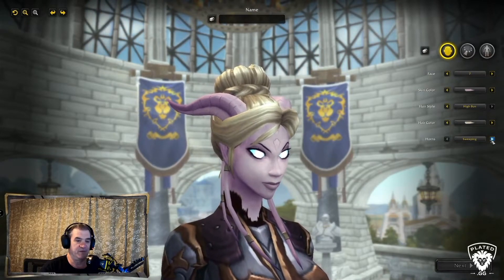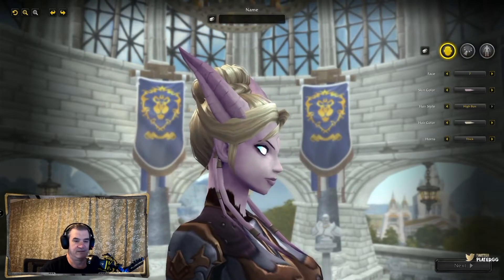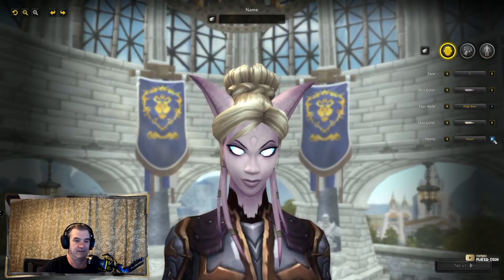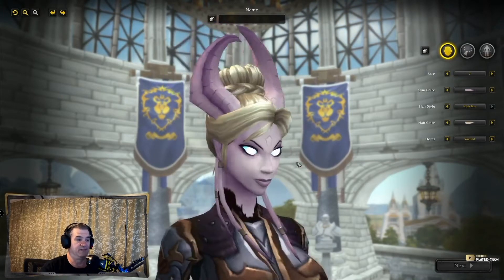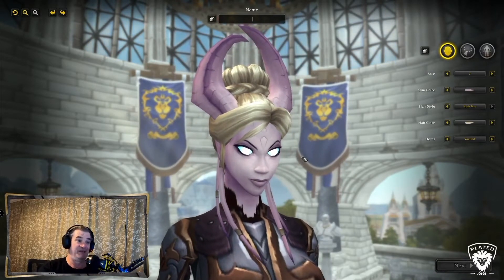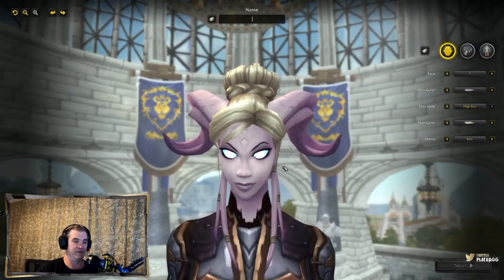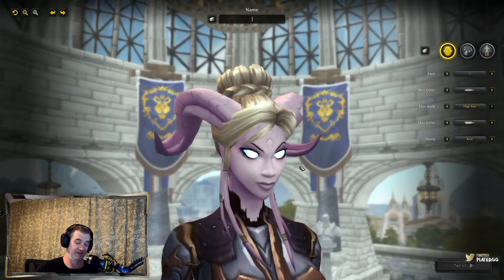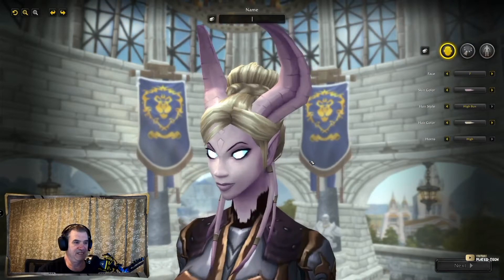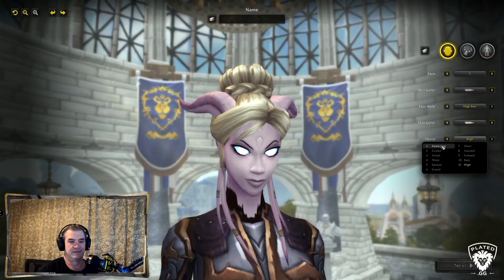Horns — here we go. So: Sweeping. Normal. Sick. Whoa — Vaulted. I mean, those look pretty darn demonic. Forward — those even look a little demonic, but... Ram. But there wasn't much difference between a Draenei and a demon, especially from the Legion. Eredar. We'll stick with that.